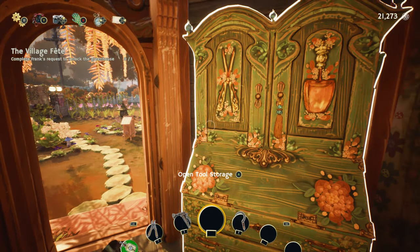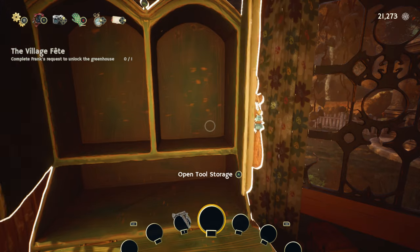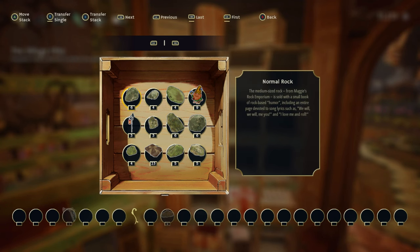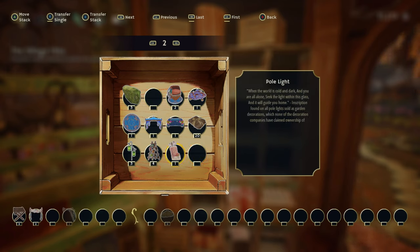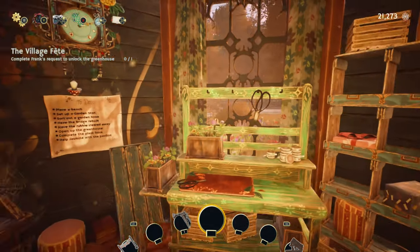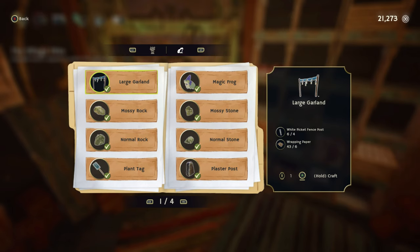Alright, let's get to decorating the garden a little bit. For Frank's order — for the flower ladder, you just need sticks, which I found outside in the grassy area between the gardens and the road. And the flower garland — there we go.